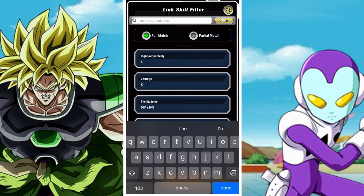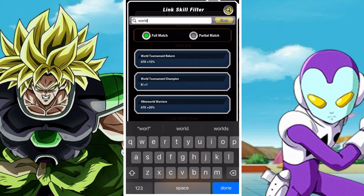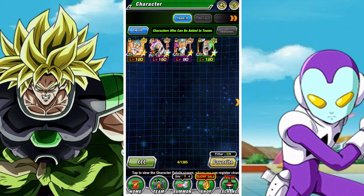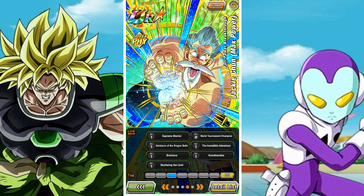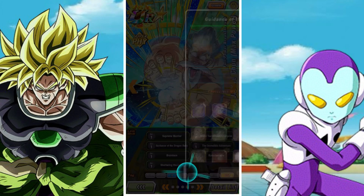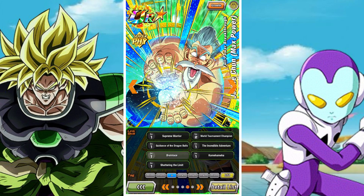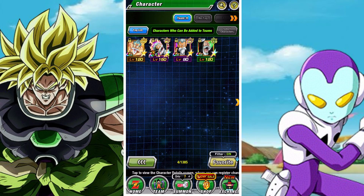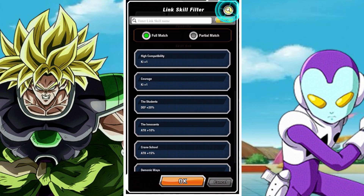If you want to get the best out of him, you probably want to look at getting World Tournament, Incredible Adventure, and Shining the Limit. That gives him six Ki, gives him 22% defense, and puts him in a pretty good position. Offensively, Guidance of the Dragon Balls is also great and you can get that quite reliably. Brainiacs is a great link giving him 15% attack and defense, but is not super common, though surprisingly it's not too hard to get on an Earthbred Fighters or DB Saga team.